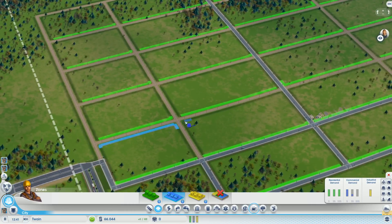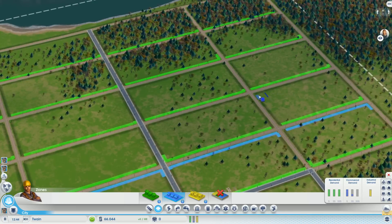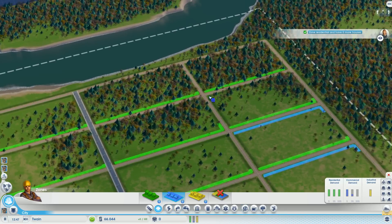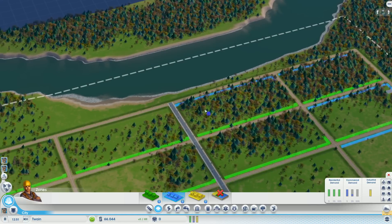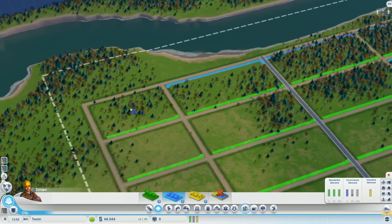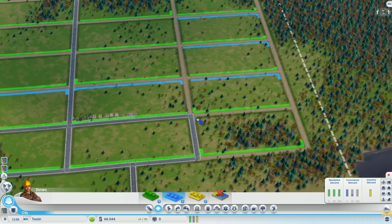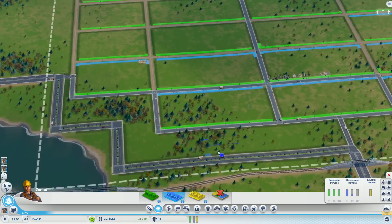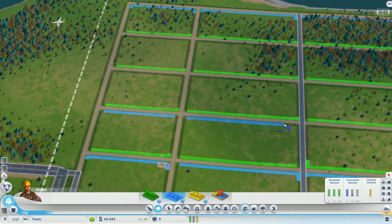Which is planning out the whole thing - pretty much putting down residential and commercial, letting it build out and then destroying commercial for residential until you have a nice worker-job balance. For now I'm just going to plot down those areas. I did go for intersections and I'm gonna go for off-city supplies like the power, sewage, and water. I'm gonna buy that from other cities for now.